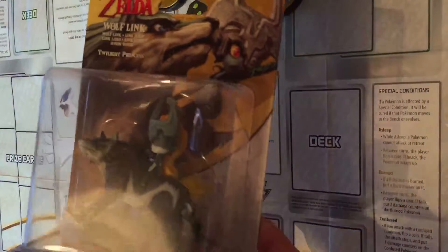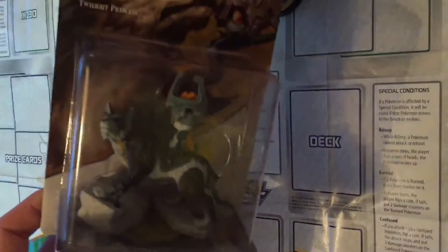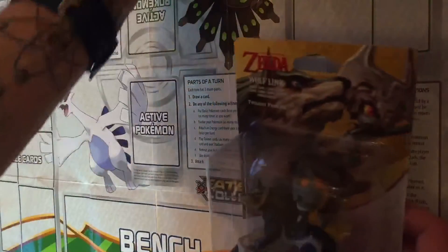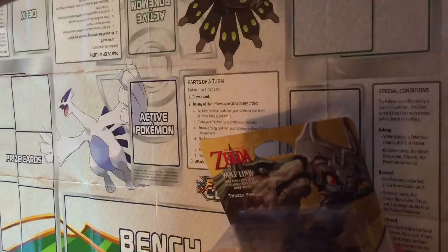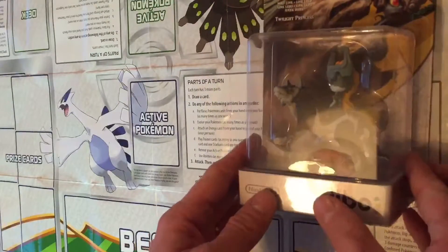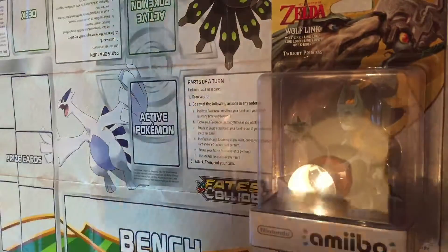Now some Zelda boxed ones: Wolf Link with Midna from Twilight Princess. I actually contemplated opening this to play Breath of the Wild and unlock the wolf to help on your quest, but I decided against it. Turns out I didn't actually need that feature — completed the game relatively easily without it. Kept it nice and pristine in its box.